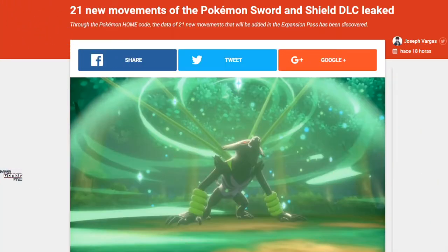Let's jump over to the article at cPokemon.com — I'm going to have a link in the description. They're one of the first people that broke the story about these new moves being added to Pokemon Home from the datamine. It says '21 new moves of the Pokemon Sword and Shield DLC leaked.' Do note that this is a Spanish website being translated into English, so it might have a couple of words mistranslated on screen — don't worry about it.